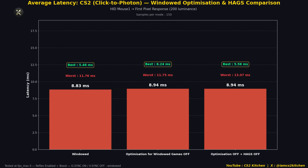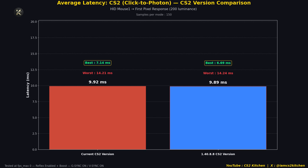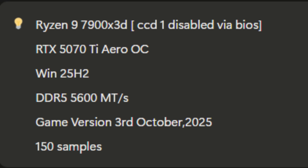Coming to DirectX 11 versus Vulkan: Vulkan gives you 15.89ms of input latency, and DirectX 11 gives you 8.44ms — quite a shocking difference. I tried to find out whether the current CS2 version had improved Vulkan performance. It wasn't the case. So turns out, the 1ms input latency improvement came from either Windows 11 25H2 or disabling my CCD1 via BIOS.